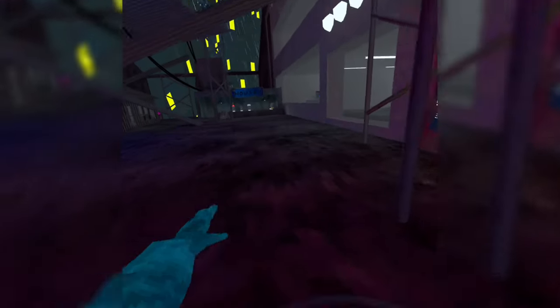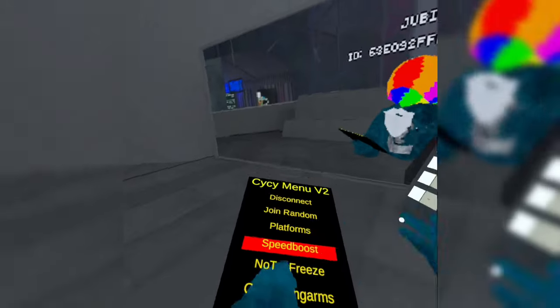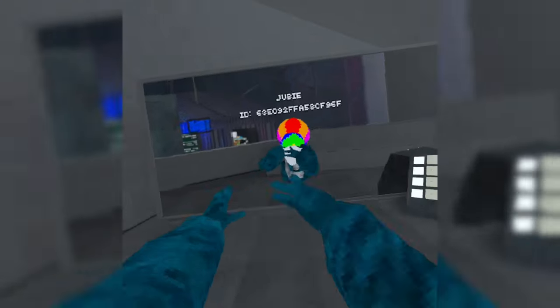Next mod is Platforms — it's these really wide blue platforms, pretty cool color. Then we got Speed Boost, it's just like some big Speed Boost. Then we got No Tag Freeze — when you get tagged, you get frozen, but with this on, that doesn't happen.